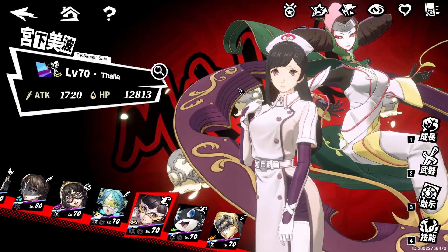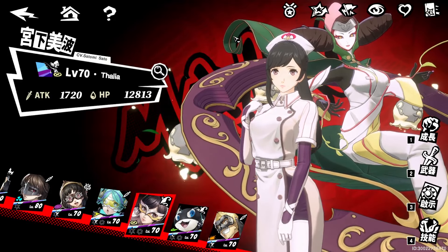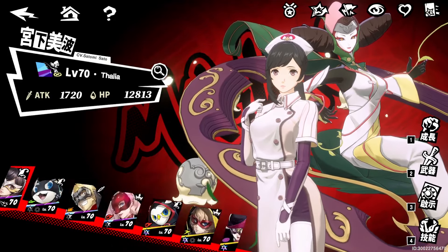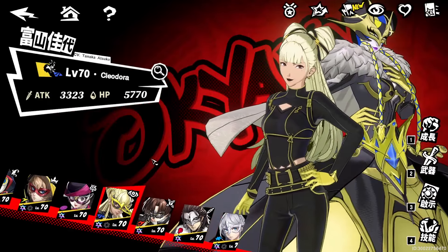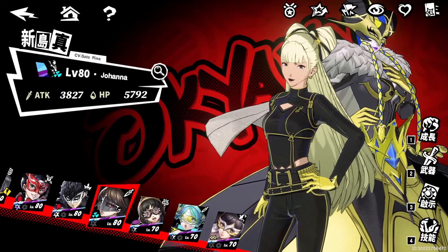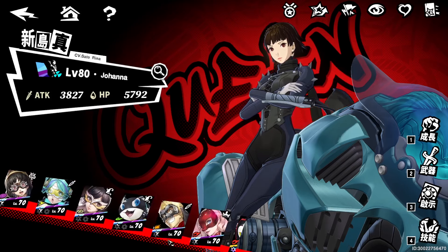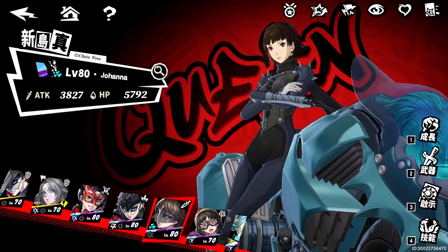If you don't have Vino, you could use Rayo as a different nuke support, though it's not as helpful. I do suggest trying to get Vino — this team is absolutely insane with her. Marion helps with attack and pen rate, making the team even more deadly. I strongly advise using this team if you have the characters. It's beginner's guide worthy.